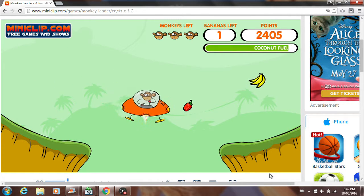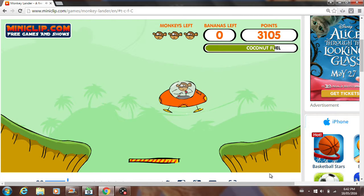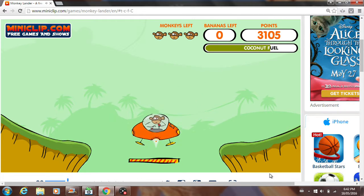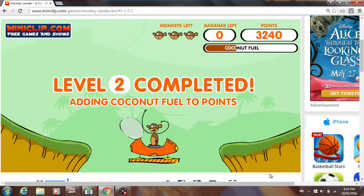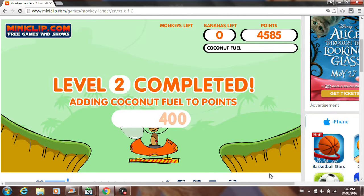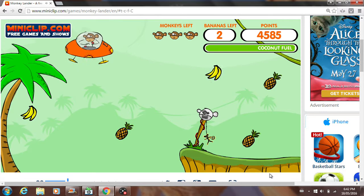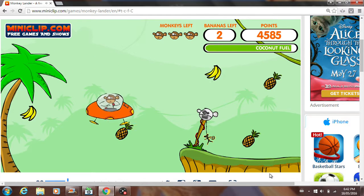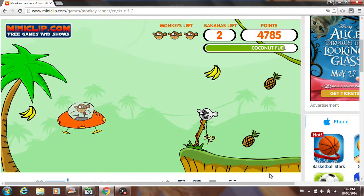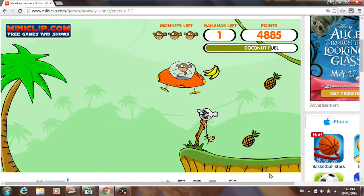All these other fruits are just for points, because back then points were a big thing for mini-clip games. Also, this monkey is a very famous mini-clip mascot. And those are three lives. You can't touch anything, even the leaves on the tree — if you touch anything, you will crash and die and lose a life.